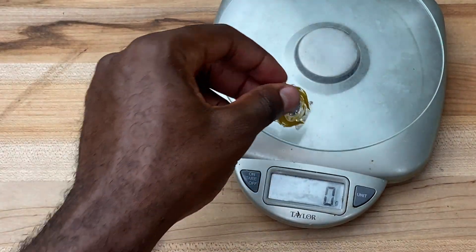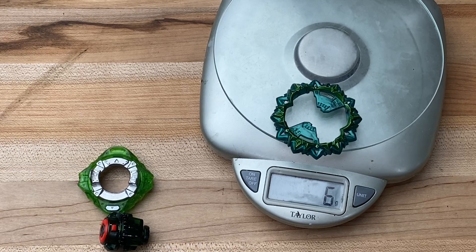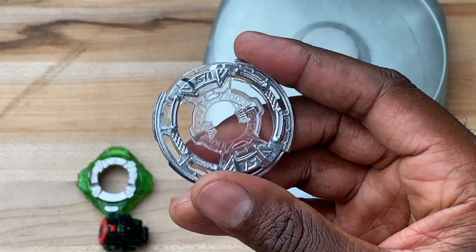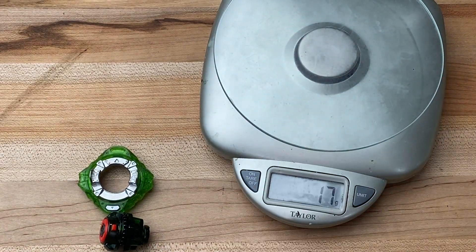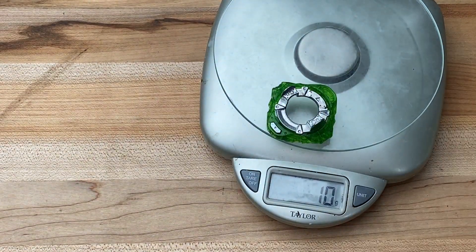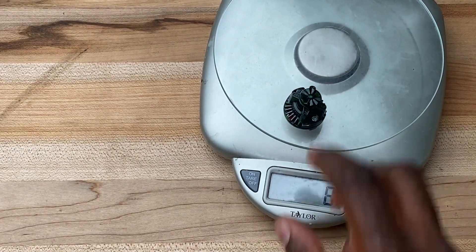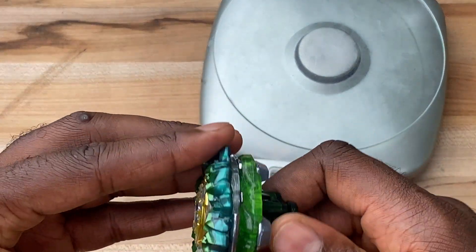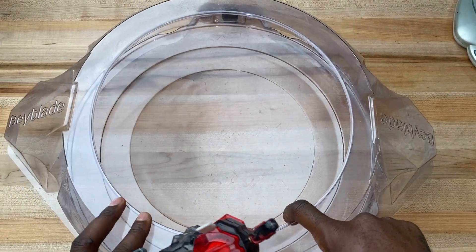All right, so Spriggan chip: four grams. Variant: six grams. Now, 1S is a solid chassis — single chassis to have — 17 grams. So in total, 27 grams. Convert: 29. And then whatever this driver is called: 7. And all together, this thing comes in at 64. So that's a solid competitor. Solid competitor, and we're gonna see how it does in the stadium, though — if it's really going to be able to withstand any of the work.